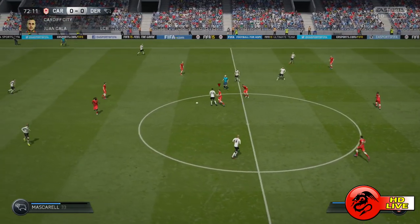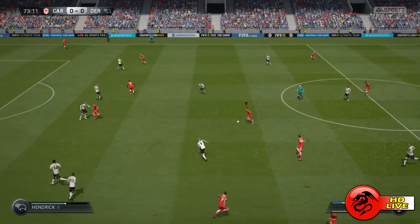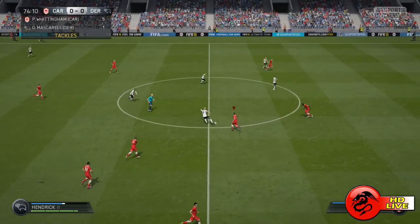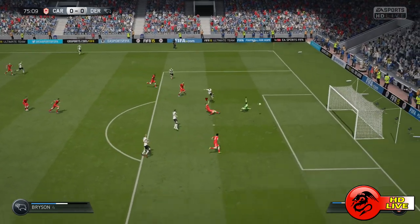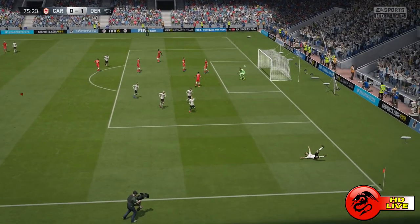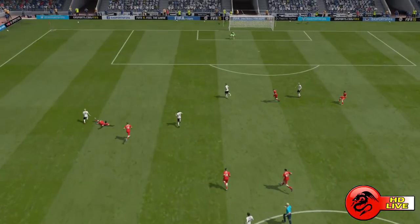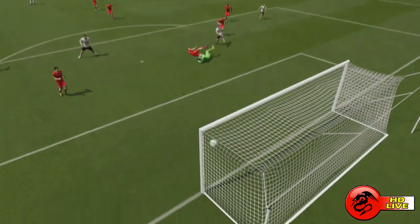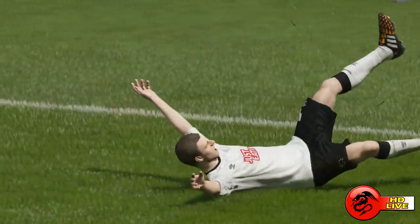Cardiff are going to have to replace Cala if they want to get something out of this game. Cardiff are down to ten men as Morrison loses the ball to Bryson. Derby got men going forward — Bryson finds Ward, Ward passes to Bryson who's in the box, and Derby have taken the lead! It's 1-0 — Cala was off the field and Derby took full advantage. Bryson has scored, blasting it right into the top corner. 15 minutes to go and Derby lead.